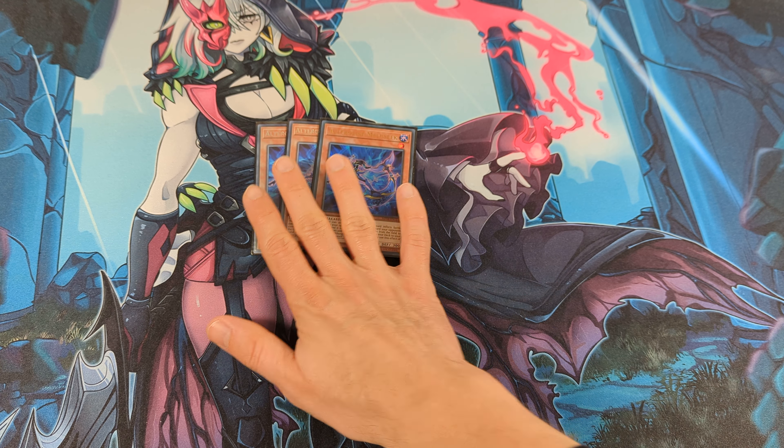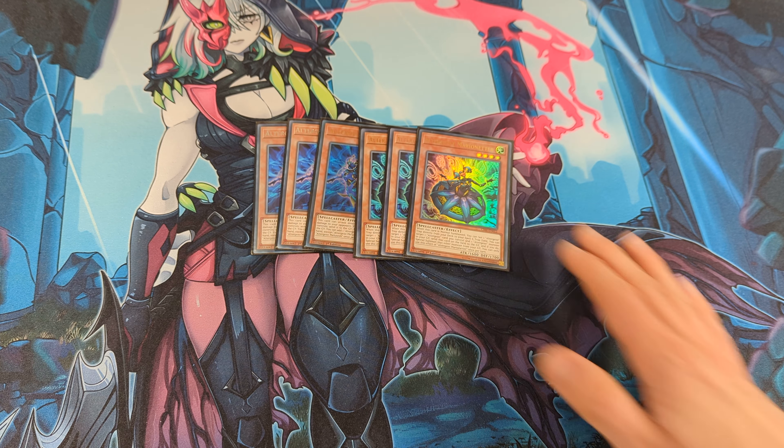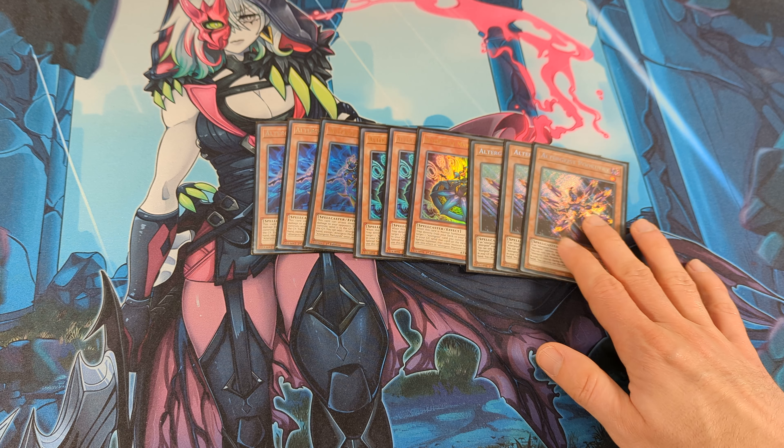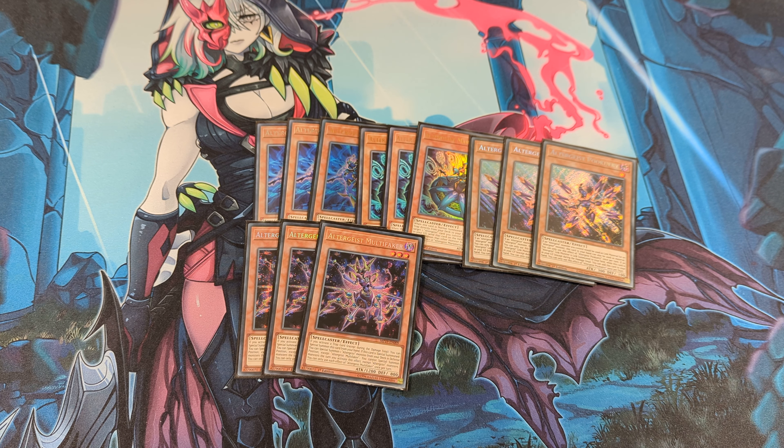For the main deck Altergeist monsters, I play three Meloseek and three Maronator — these are the best starters of the deck. Next, three Pukeri, which is a great extender. Next, three Multifaker.